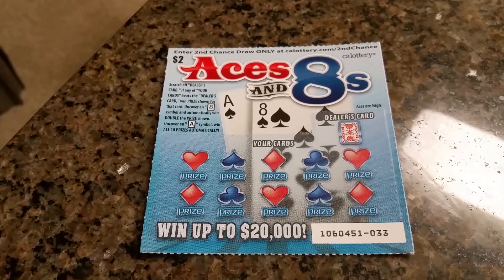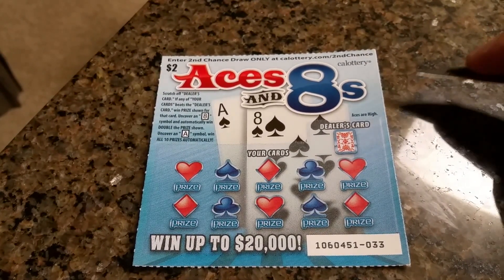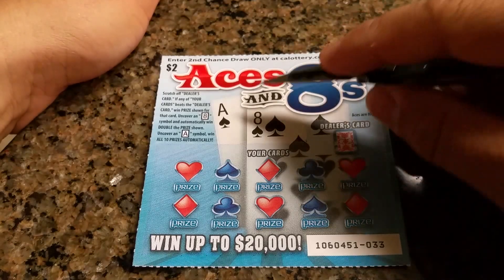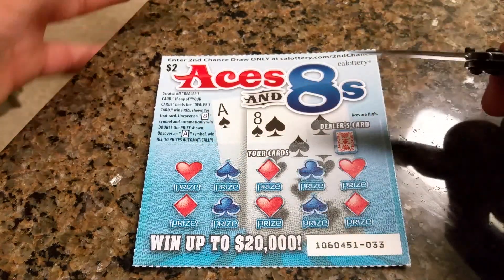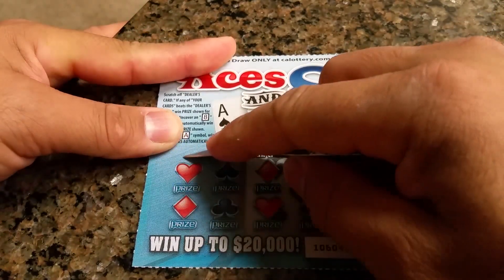Alright guys, we're playing a new game. It's a $2 game called Aces and 8s and what you got to do is beat the dealer's card. If you get an 8 you win double the prize, or an ace symbol wins all 10 prizes. Dealer's hand is showing a jack — be tough to beat.